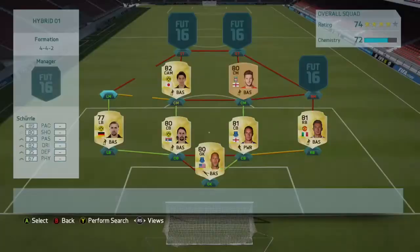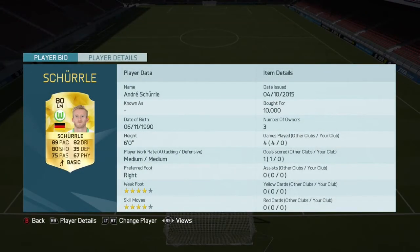The left mid is going to be Scherler. As you can see, Scherler has been OP since FIFA 14 and FIFA 15, and now he's returned in FIFA 16. He has 4-star skill moves, 89 pace, and 80 shot. I think he's actually a sick German player. I picked him up for about 10k. Trust me, he is good — he's OP.